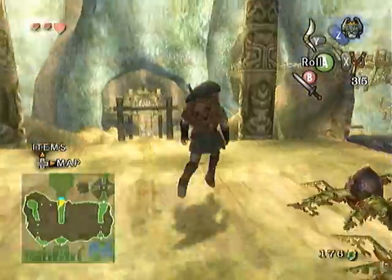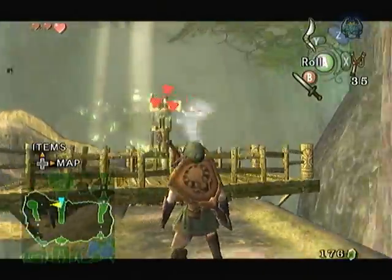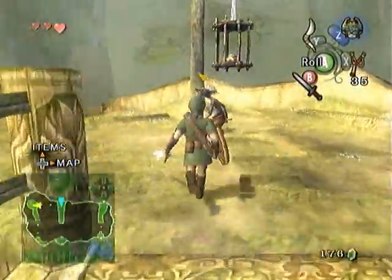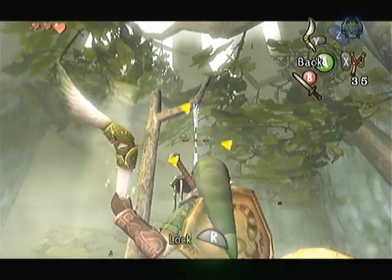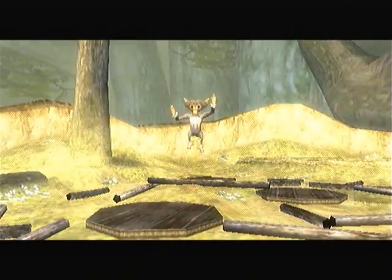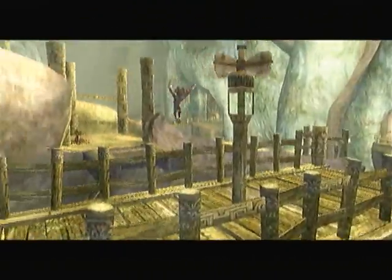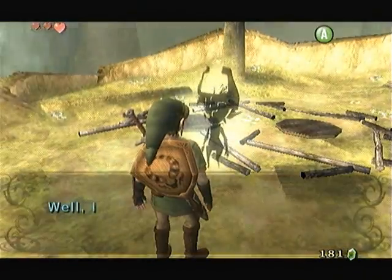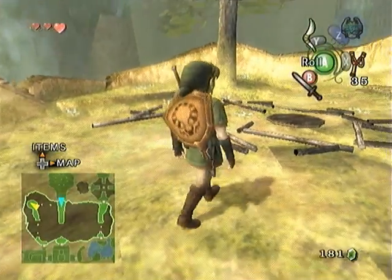Alright, we're making some progress. Now that we have the Gale Boomerang, we can spin around this bridge by hitting the little windmill type thing on top of it. And there's another monkey in a cage. We can also use the boomerang to cut that wire - it looks kind of like a web, actually. And we freed another monkey. That's basically what your objective in this temple is: just look around for monkeys and try to free them. There's like seven or eight in total. Just save all the monkeys you can.